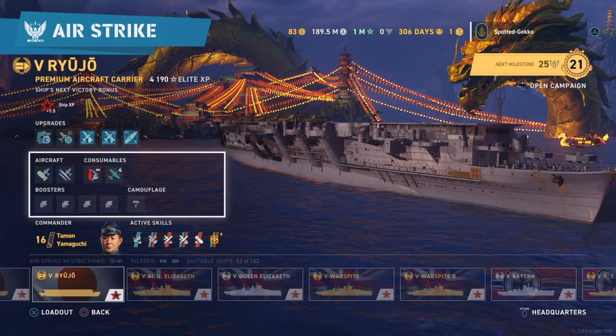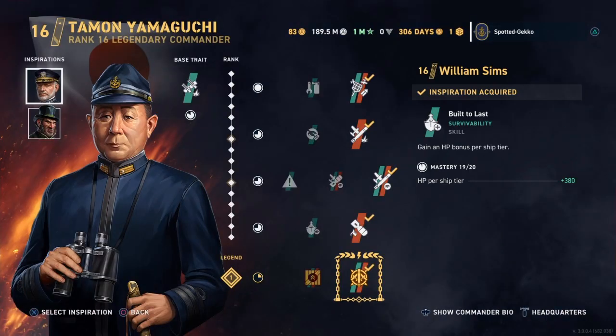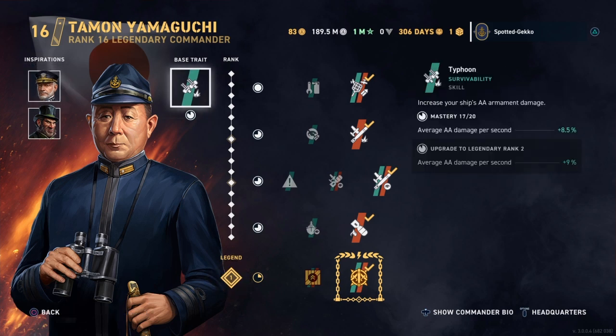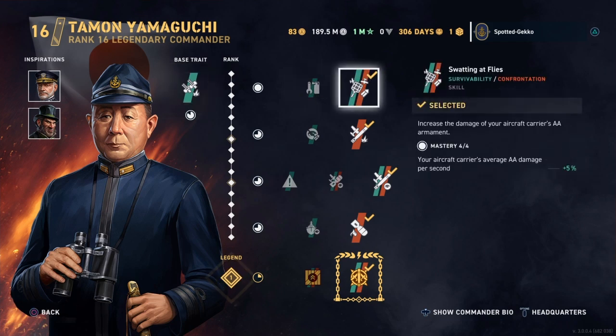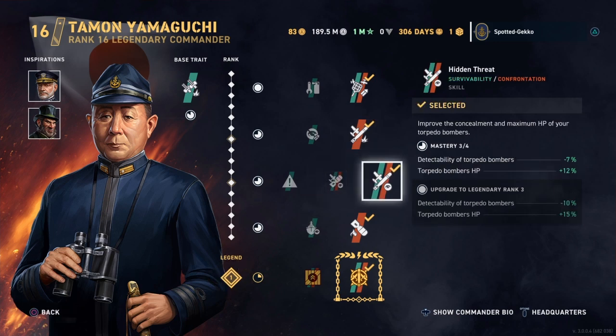Now let's look at the commander — Yamaguchi. We have Yamaguchi set up already. I'd love to use Tanaka for additional torpedo damage but that's not working right now according to Wargaming, so I'm removing Tanaka as an inspiration and just putting Sims and Hyde on to give the carrier some more hull damage. Yamaguchi's base trait is Typhoon, giving better AA per second. We've also got Swatting at Flies, One Way Ticket for extra torpedo damage, which is really nice.